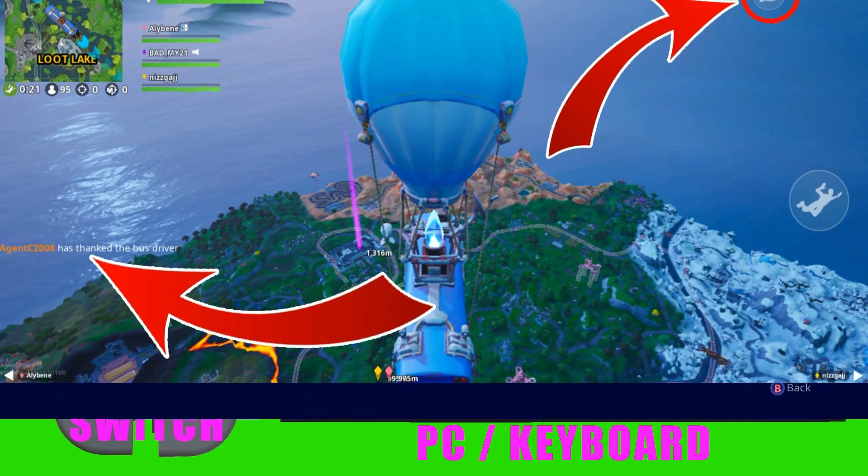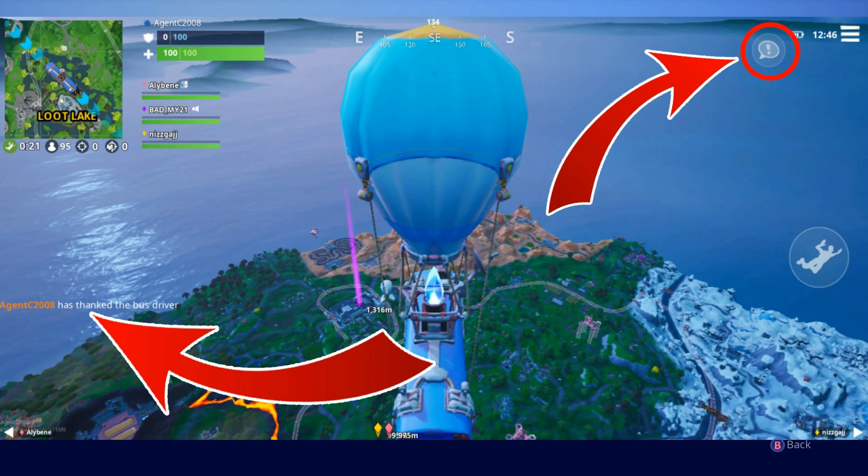Now if you're on mobile, that's what you need to press. Top right hand corner, little exclamation bubble — box, whatever you want to call it. Click that first. Then as you can see, at the bottom left where the arrow's pointing, it shows that the player has thanked the bus driver. That's all you need to do — just click the exclamation box in the top right hand corner.